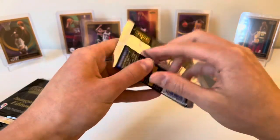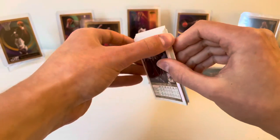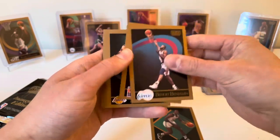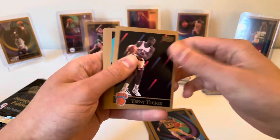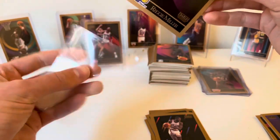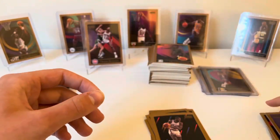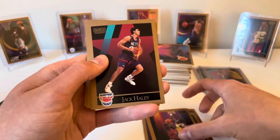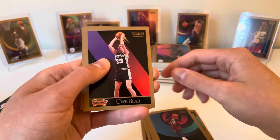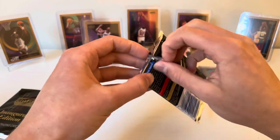I do believe there's a Scotty Pippen in here — this is pack number ten. Kevin Gamble, Benoit Benjamin, Kurt Rambis, Mark McNamara, Trent Tucker — and there we go, Reggie Miller, the Knick killer! Decent centering, a little bit left to right, but another hall of famer right there. Ed Pinckney, Lidell Eackles, Jack Haley, Scott Skiles, Derrick Smith, Uwe Blab, James Donaldson, Mark Eaton, and Rick Mahorn. Two packs to go on what's been a fantastic start.